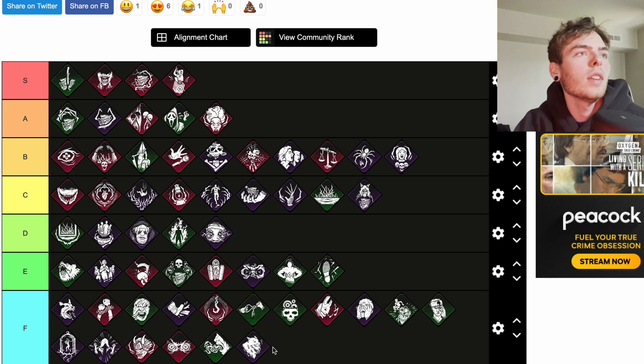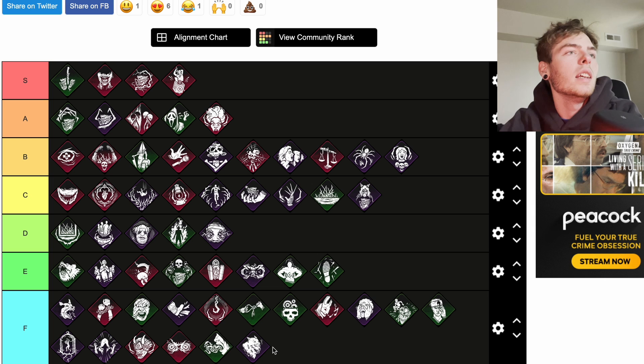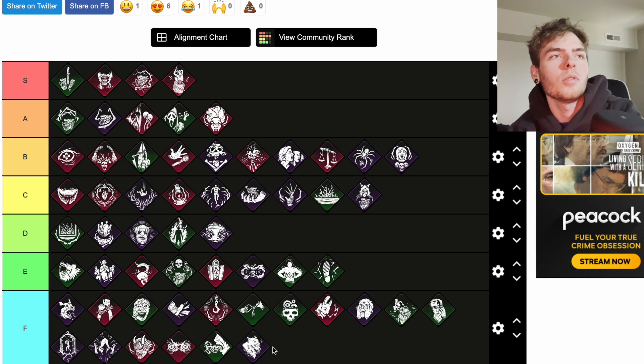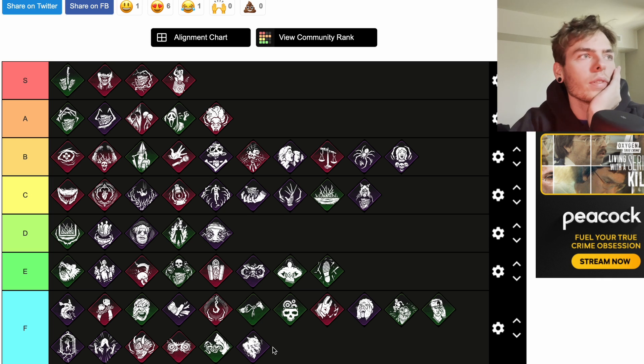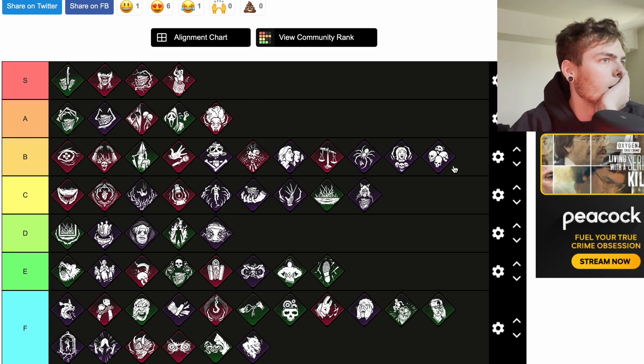Thanatophobia: each injured, dying, or hooked survivor afflicts all survivors with a stackable 2 percent action speed penalty to repairing, sabotaging, and cleansing, up to a maximum of 8 percent. Increases the penalty by a further 12 percent if all four survivors are injured, dying, or hooked at the same time — so potentially 20 percent total. Realistically you'd have two to three people injured at a time for about 6 percent. You definitely need to run this on fast killers. I'd put it at B — it could be S easily if you're really good at keeping people injured.